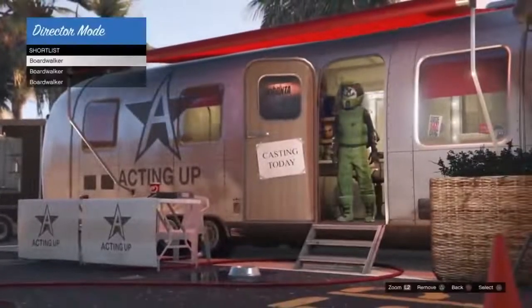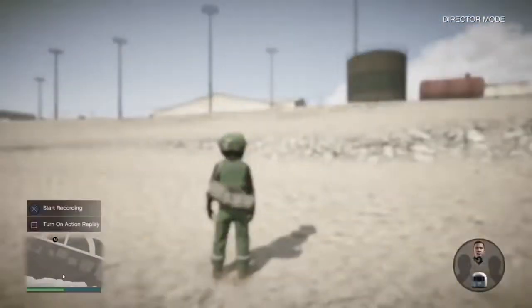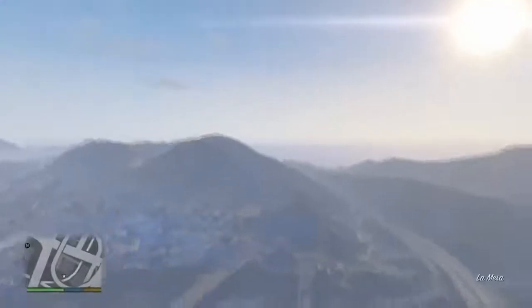Now you want to go to shortlisted actors and select the outfit you want to take online. Then you want to hover over one of your story mode characters and exit director mode and do recent activity at the same time. When you've loaded into creator, you want to get an invite from your friend to a job, and just accept the alert.